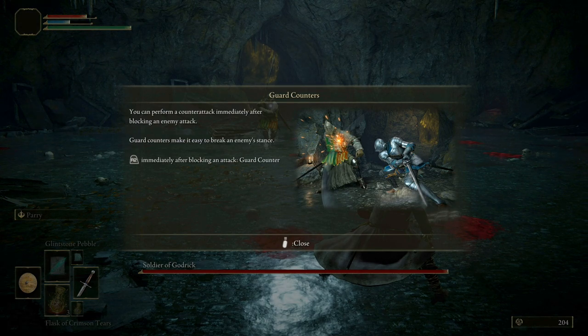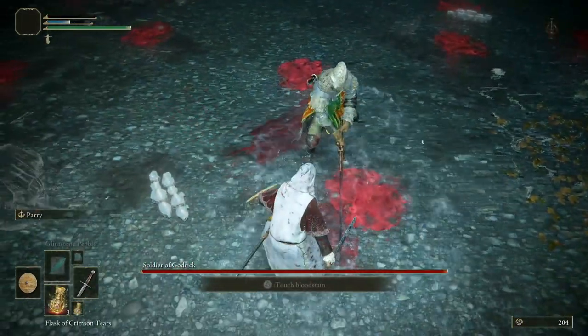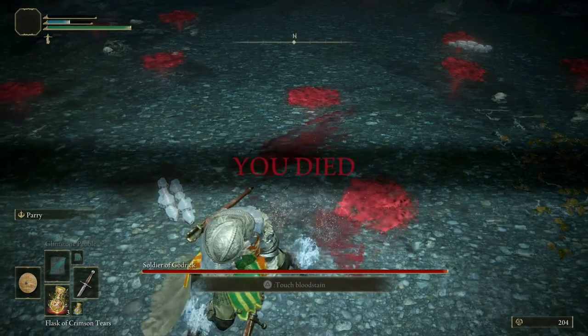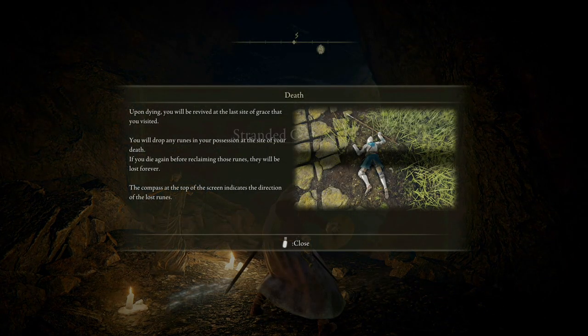You can perform a counter-attack immediately after blocking an enemy — guard counters make it easy to break an enemy's stance. That all went wrong, hasn't it. Me and parry have never got along. Stake of Marika — so we're right by the door, it's been kind to us on this one. Upon dying, you will drop any runes in your possession at the site of your death. If you die again before reclaiming those runes they will be lost forever — same format. The compass at the top indicates the direction of the lost runes.